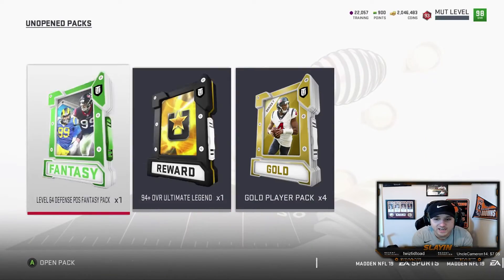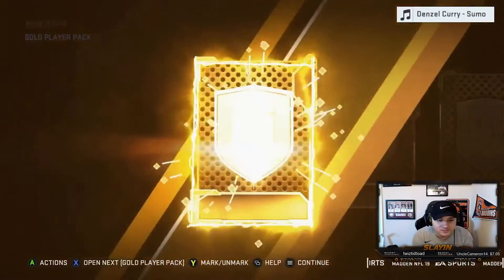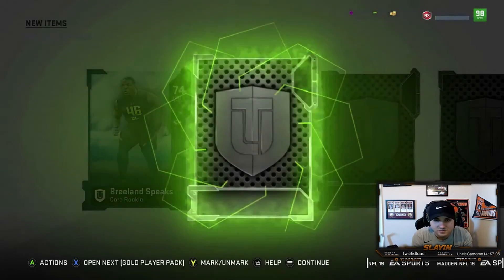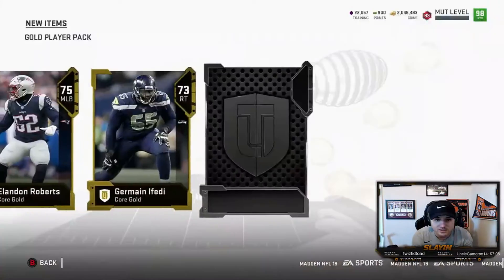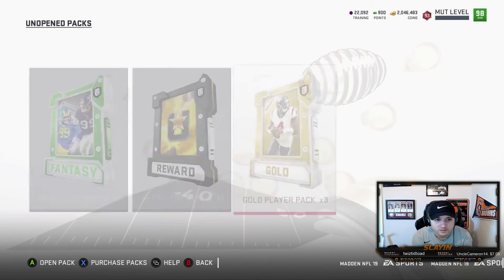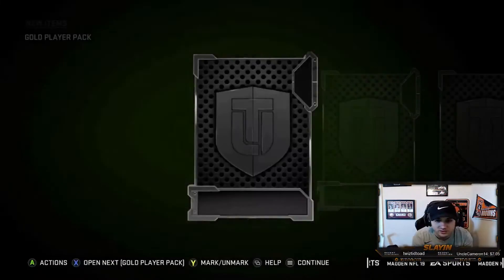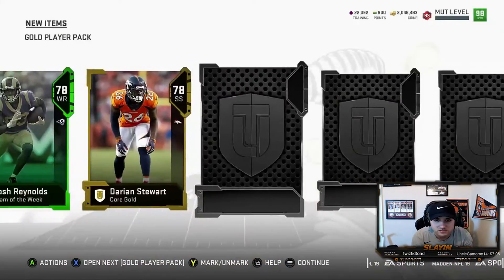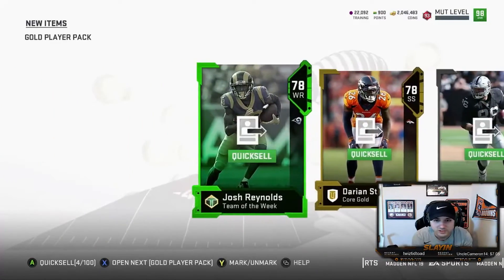If you guys got any ideas on what to do with a bunch of gold tokens, let me know, because I have a lot of gold players I need to get rid of. If you guys got any sets you've been doing, let me know down in the comments. We get a small elite — nothing crazy. These packs are really bad. They were really good earlier; I think a lot of people have been opening them once they found out positional heroes were in packs. 78 Josh Reynolds — absolutely nothing.